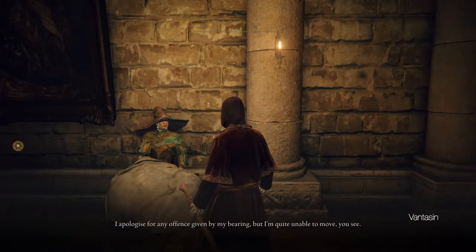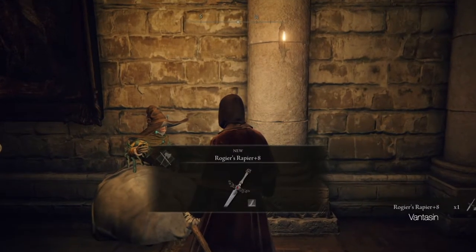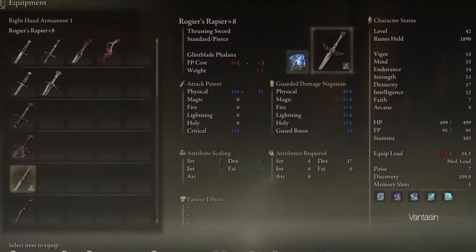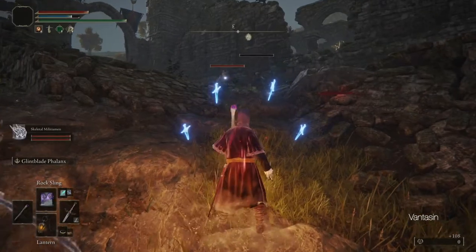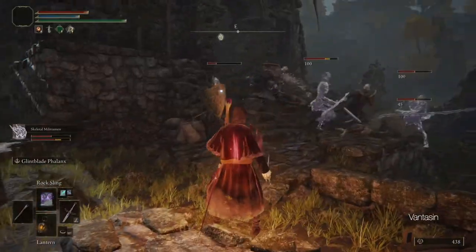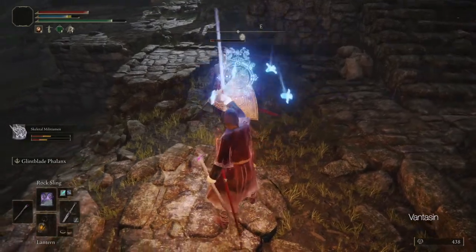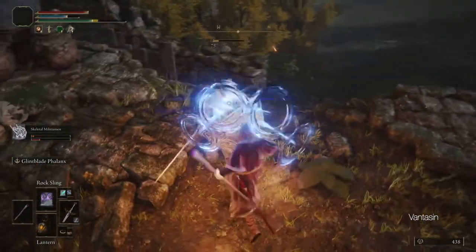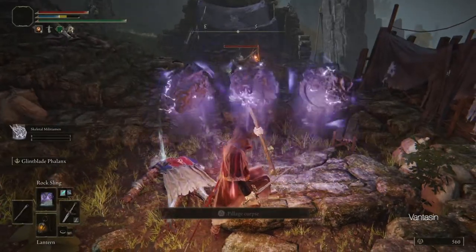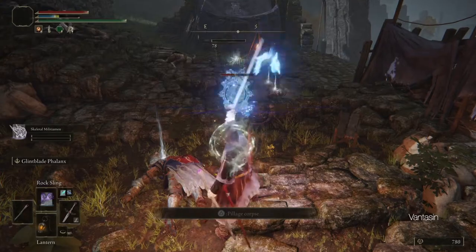Also be sure to talk to Rogier, as he will gift us a really useful sword, Rogier's Rapier. It is upgraded to plus 8 and it has the Glintblade Phalanx Ash of War on it. Using the Ash of War with Rocksling is a very solid strategy if you don't enjoy using the Moonveil Katana we got last episode. The Ash of War and Rocksling both do a lot of health and poise damage, so in addition to the crazy burst you will likely break the enemy's poise, opening them up for an easy critical hit.